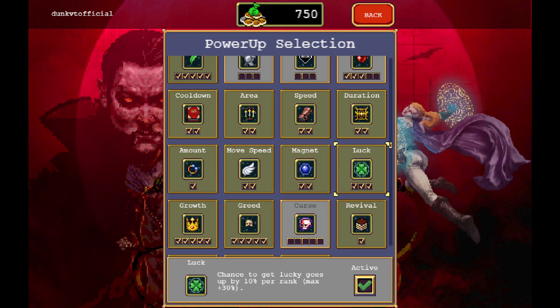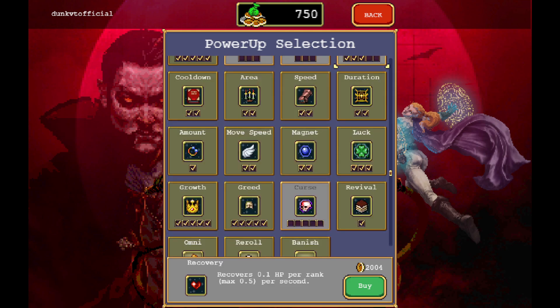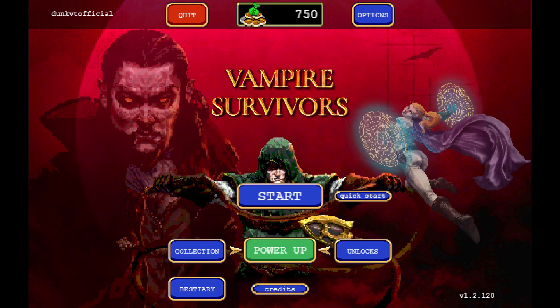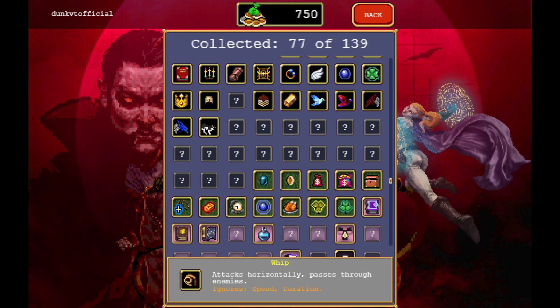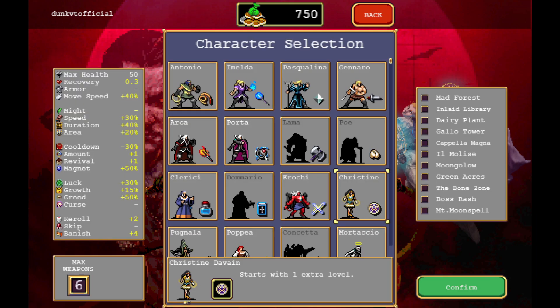I upgraded luck and I upgraded recovery. That's pretty much it. Upgrades are getting pretty expensive, so it's kind of hard to upgrade nowadays. But before we start, let me just check — luck does affect the pentagram. And I assume cooldown also affects the gorgeous moon, so that should be fun. We'll go for some kind of cooldown run.